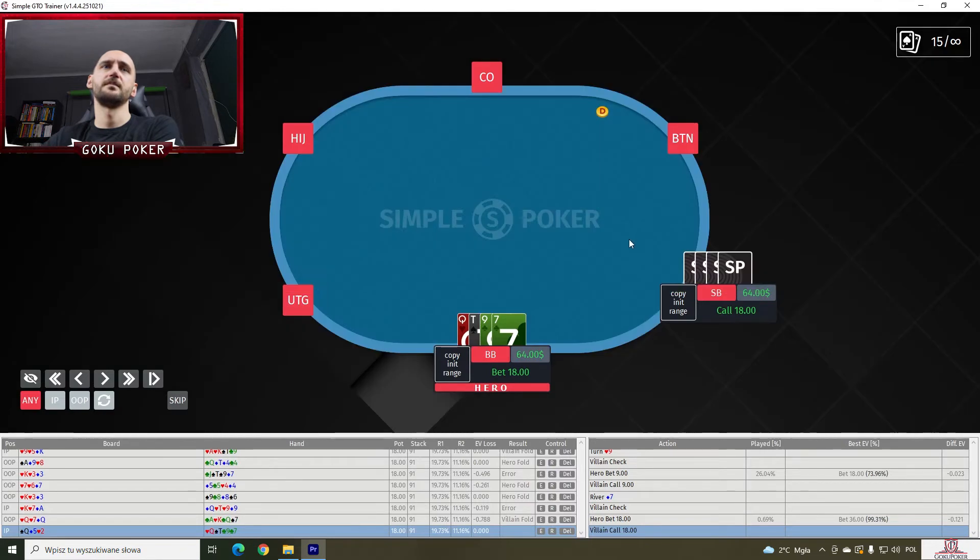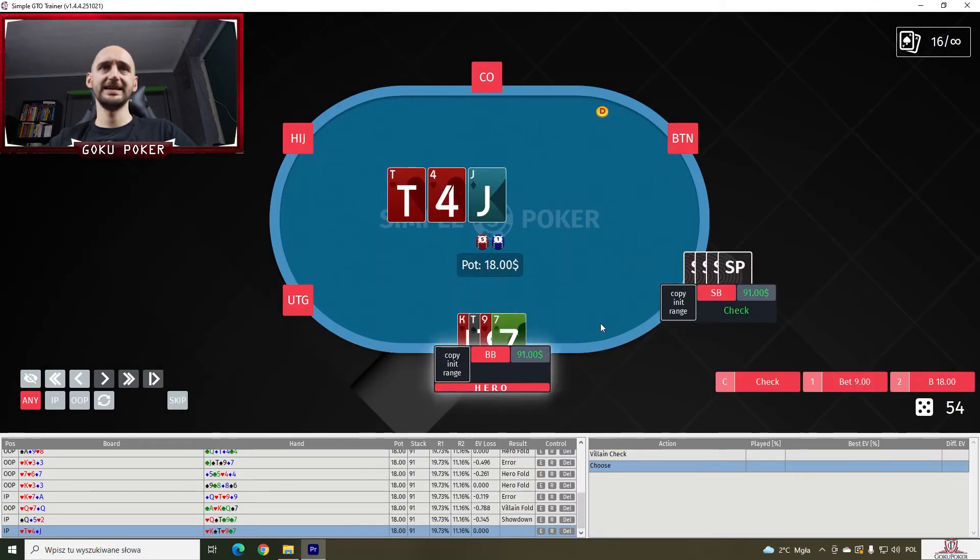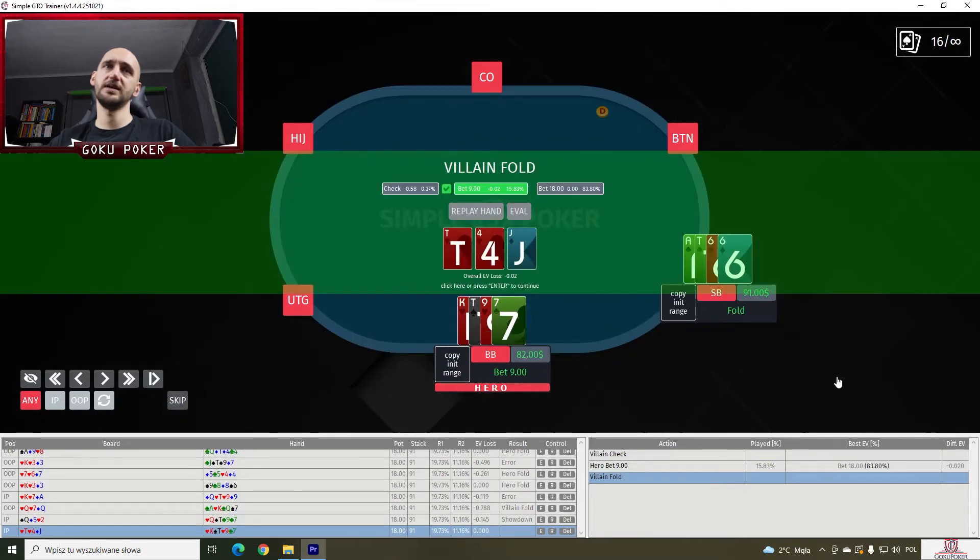King-ten-nine-seven double suited on a ten-four-jack. Small blind checks. We bet nine here, but we should bet 18 — we should bet the pot here, not half pot.